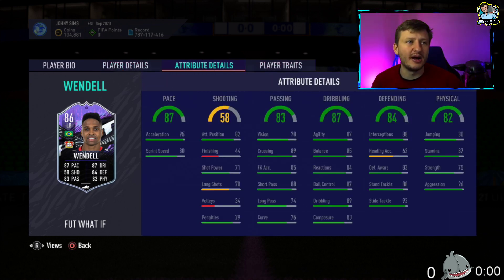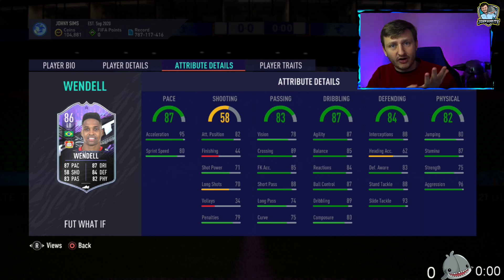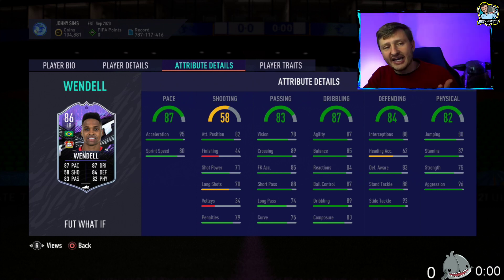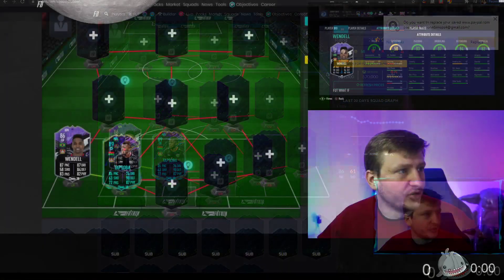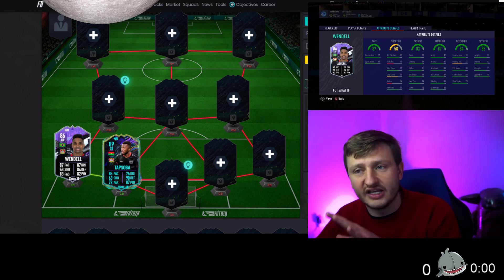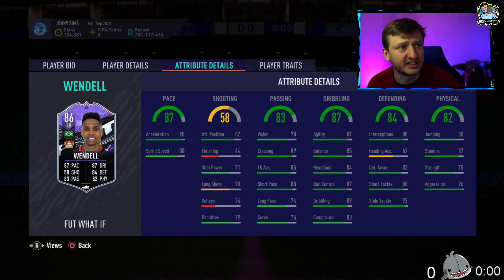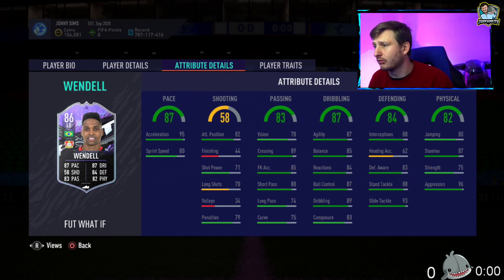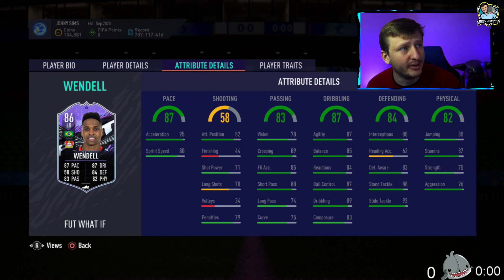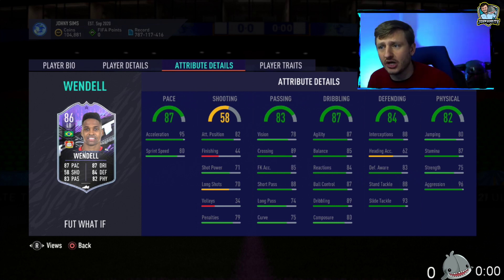Now for links and playability — he's Brazilian and plays for Bayer Leverkusen, so he can actually link to Tapsoba. If you have this player, you can put him in to give a strong link for Tapsoba. I packed Tapsoba on tradable, so there's a chance I'll actually complete this since it's cheap and there are 81-plus cards out right now. The links are decent, the skills and work rates are all decent, and he has a potential upgrade.